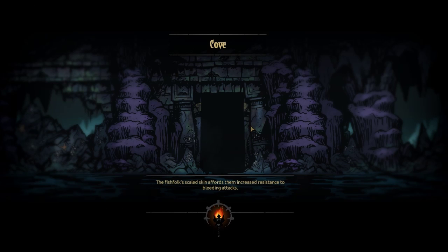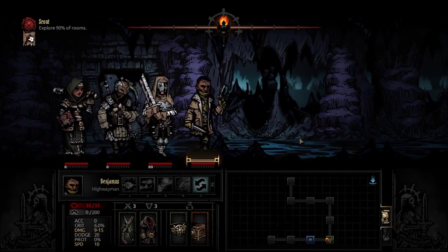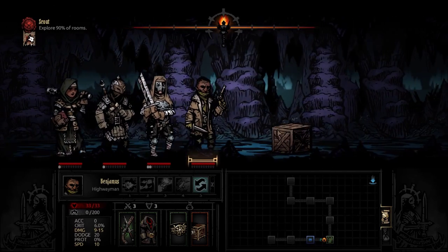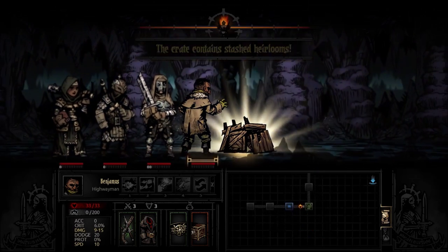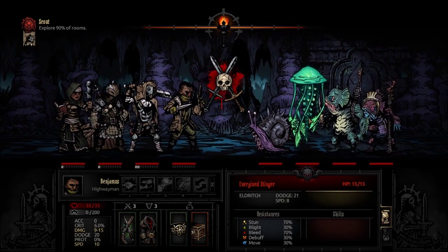So the Cove is kind of a more dangerous place — it's certainly the area we've spent the least amount of time in. But it's a short mission: exploring 90% of rooms. We're going to do some backtracking regardless. Think about our Vestal — she will open things randomly, so it could turn into a thing for us.